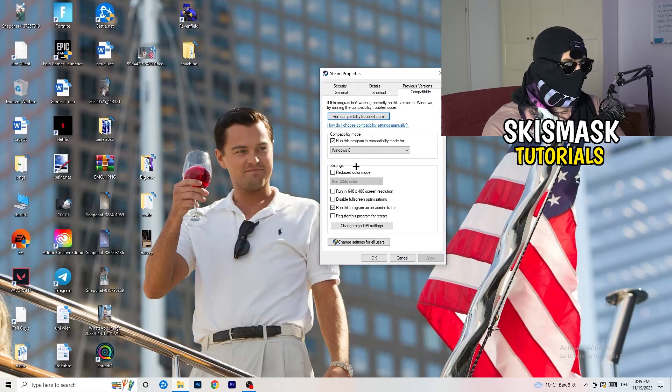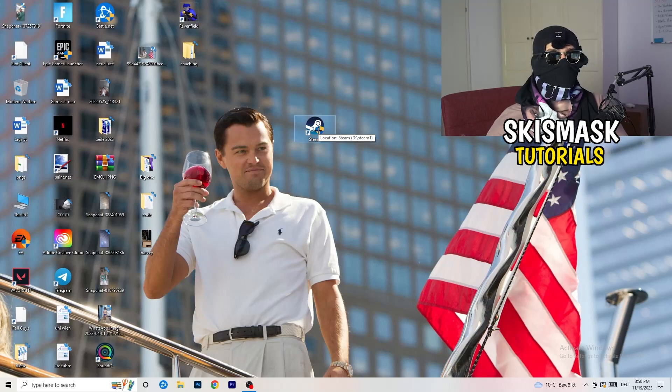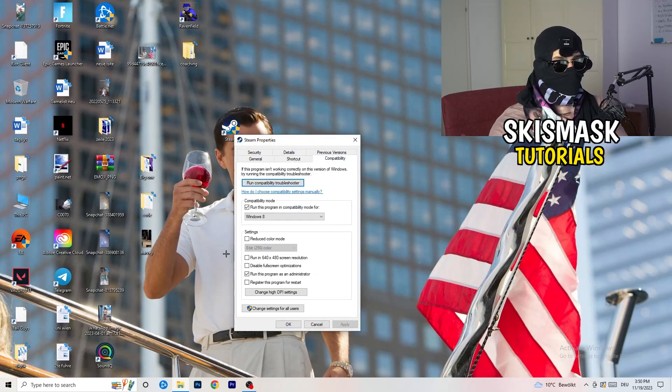Once you're in Compatibility, I want you to copy these settings: enable 'Run this program in compatibility mode' and select Windows 8; disable 'Reduce color mode'; disable 'Run in 640x480'; disable 'Disable full screen optimizations'; enable 'Run this program as an administrator'; and disable 'Register this program for restart'. Click Apply and OK. Restart your PC — you'll see the administrator symbol on your launcher shortcut and it will always start in administrator mode. If it still doesn't work, do the same thing to your in-game shortcut.